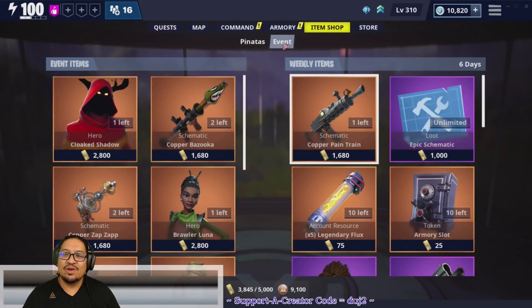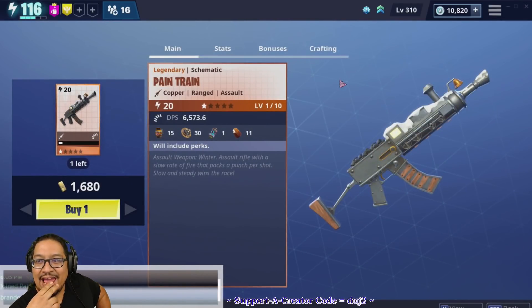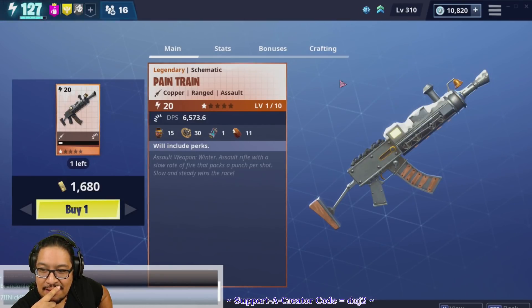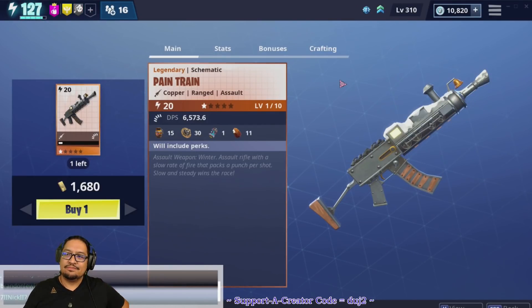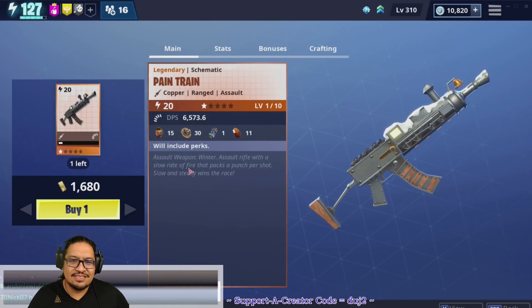We're gonna go right here and take a look at the Pain Train. I am going to go ahead and purchase this weapon right after this. Let's take a quick look at it — it's an assault weapon.